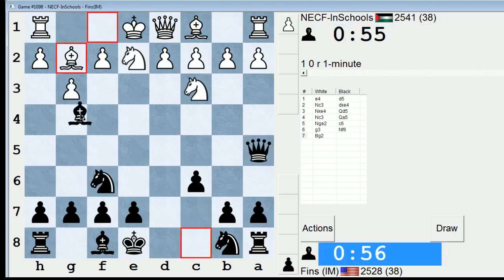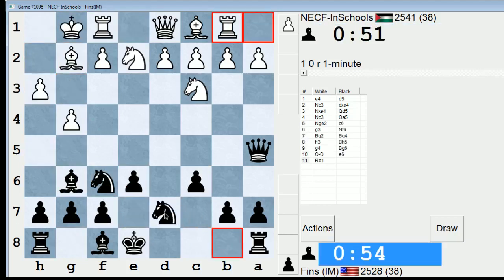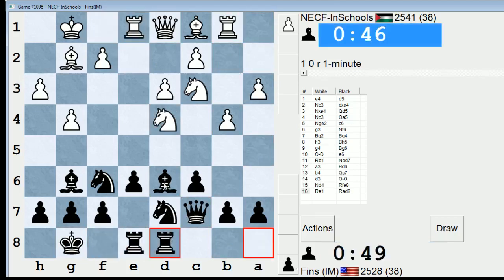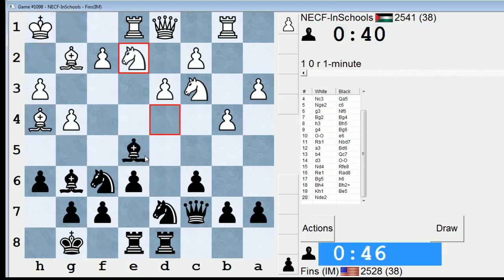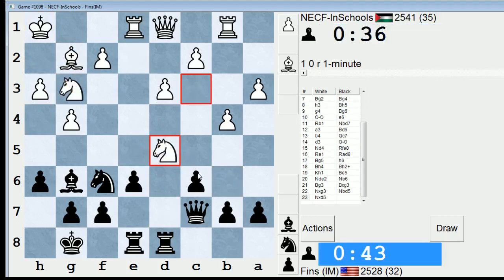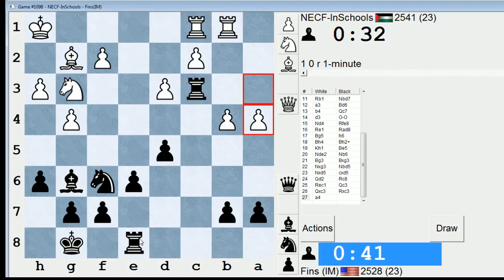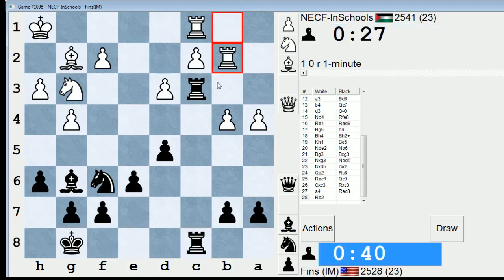We've got NECF again, our old foe. This is Jorge Samor Hasbun — he's very fast, very tactical. I've played him OTB once before, a draw many years ago like 2002 or 2003. Check. Let's give a check and then go here, see how he wants to defend that. I like my position right now. This is good — I have a lot of pressure, it's not going away anytime soon. This is collapsing for him.